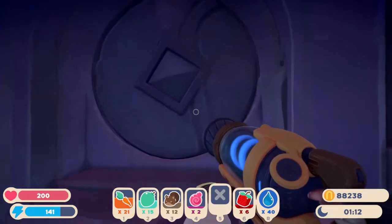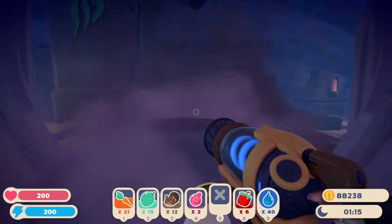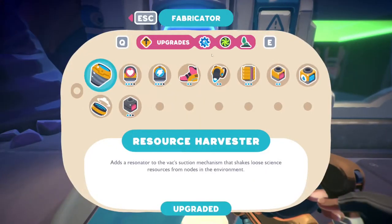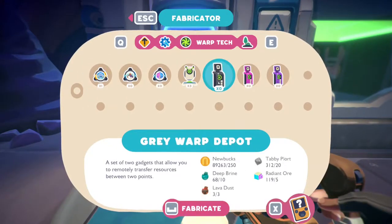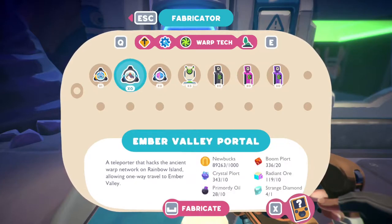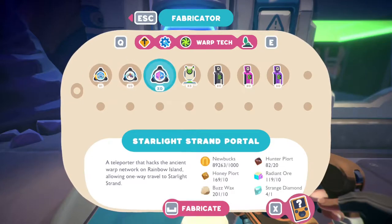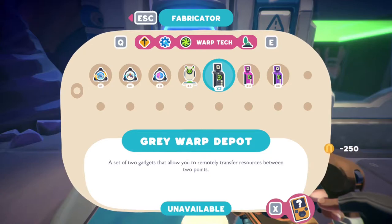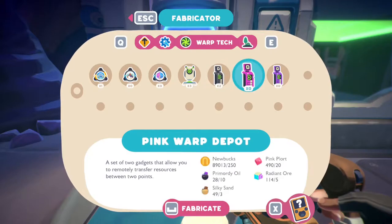Door number two is the one in the crevice. Before we go explore the new area, I want to take a little bit of time to experiment with some of these technologies and the warp deck. Apparently the portals appear to only have one single crafting of them — you get to place one. I'm going to assume the Grey Warp Depots allow you to craft one and then craft another. Oh no — one craft crafts both of them. So that's kind of interesting.